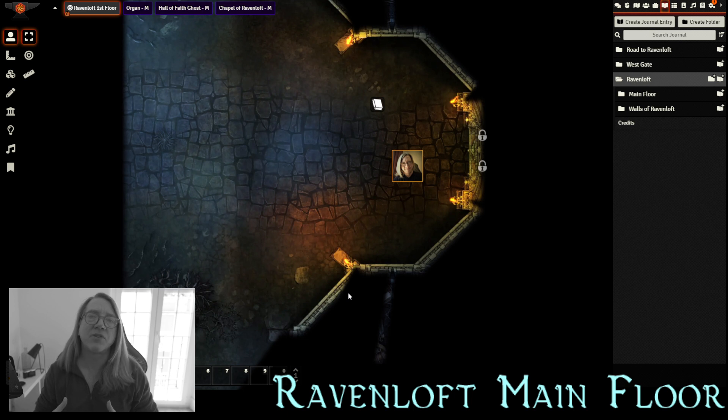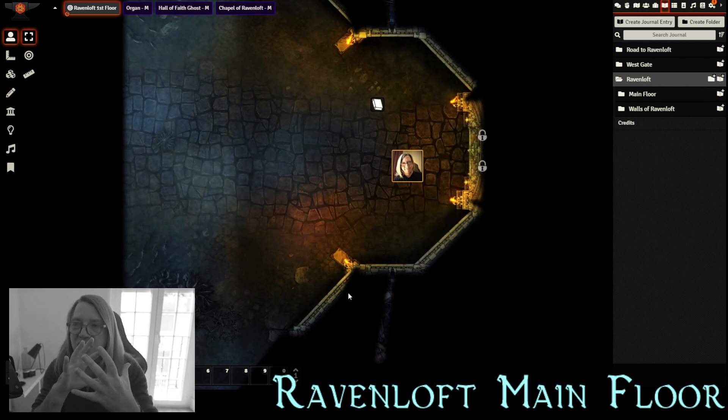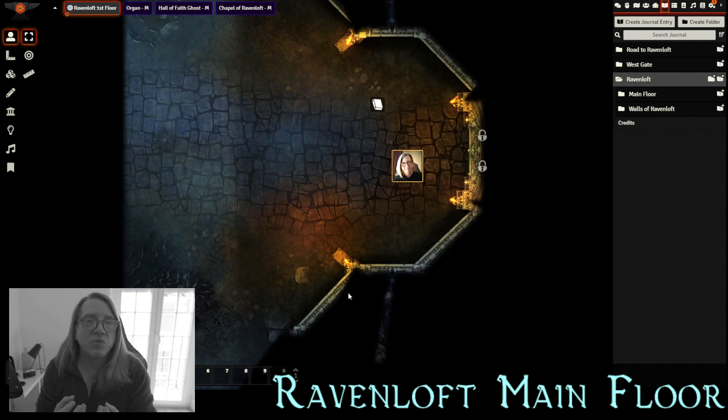Throughout the castle, your players will encounter things from the past — statues of old knights, chapels that have seen better days, frescoes — and all of these moments create that unsettling feeling. Your players will realize this castle once lived in a peaceful time, and it's this transformation into this horrible dark realm of gothic horror that has become Ravenloft. That contrast gives you one of the key elements to create unsettling moments: there was once peace here, and now there is only darkness.